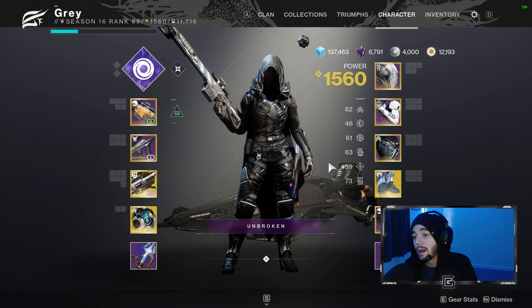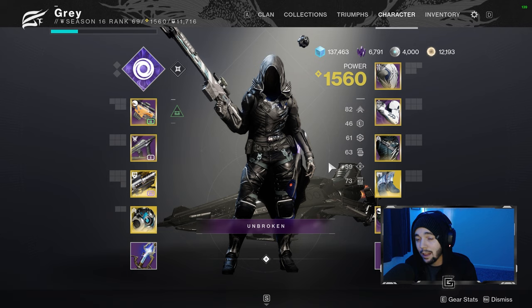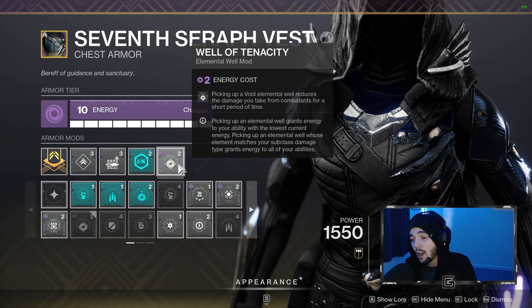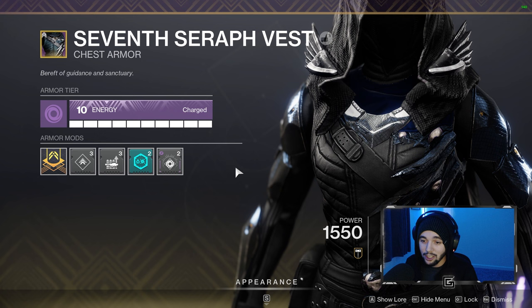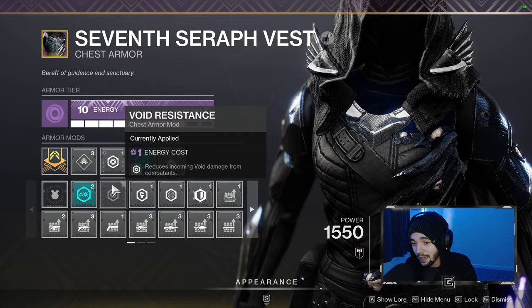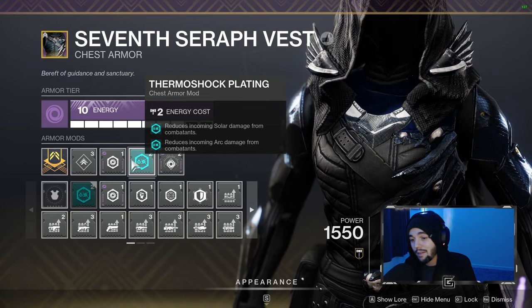As far as mods, it's going to be the mods I've talked about in my past couple build videos: Volatile Flow, Elemental Armaments, Elemental Ordnance so we can get those void elemental wells. Highly recommend bringing Well of Tenacity — every time you pick up those void wells it's going to give you damage resistance for a brief duration, which can be the difference between life or death. A little trick I've been sharing: if you can, bring a void chest piece. Because of the seasonal mod Thermoshock Plating, it gives you solar and arc damage resistance. You can also throw on Void Resistance so you have all three elements covered. If you don't need it, you can just swap it out for something like Concussive Dampener.